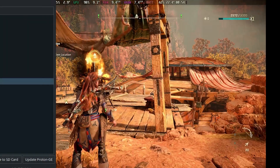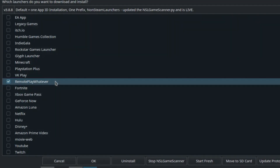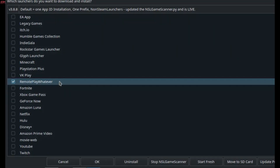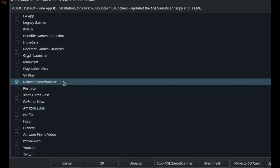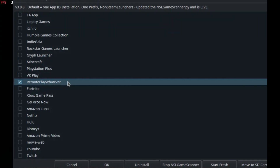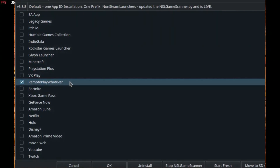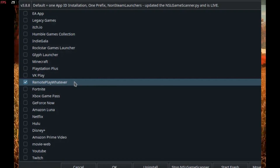One of my favorite Steam Deck utilities of all time — Non-Steam Launcher — has finally gotten a Decky Loader plugin, and this plugin is absolutely incredible. I'll be doing a dedicated video on it, but if you don't know anything about Non-Steam Launcher, it's a way to get pretty much any launcher on your Steam Deck with ease.